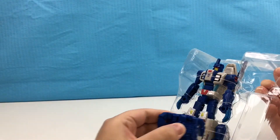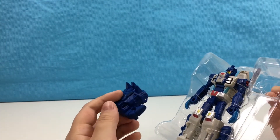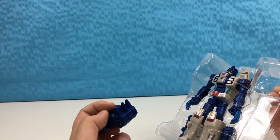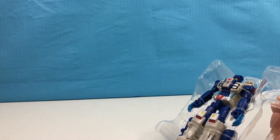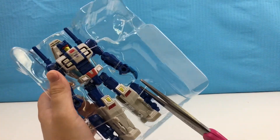Here's the prime armor for the fist, and it's three little spikes. Very cool. Now let's get Ripper Snapper out.